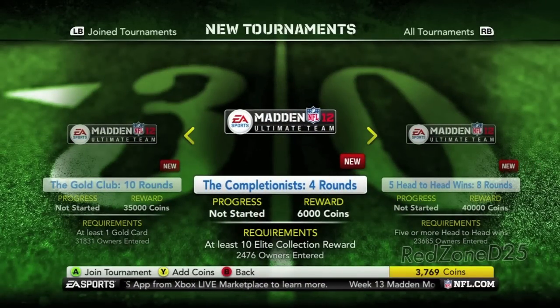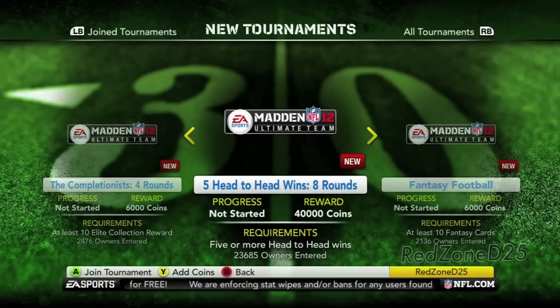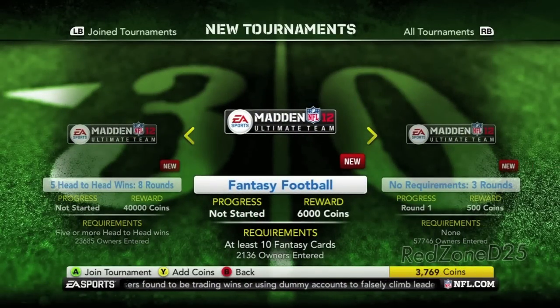The Completionist is a new tournament — 4 rounds, 6,000 coins — and you must have completed 10 elite collections. The 5 Head-to-Head Wins tournament is 8 rounds for 40,000 coins, pretty self-explanatory. Fantasy Football is another new one where you must have at least 10 fantasy cards, and you can get 6,000 coins.